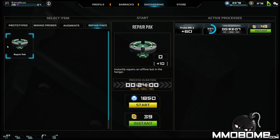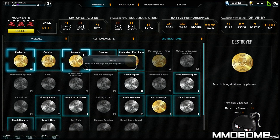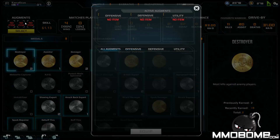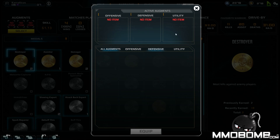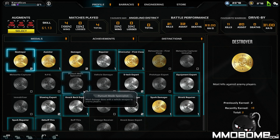There are also repair packs here — these repair an offline bot in the hangar. You can craft these or just pay Relics to instantly revive your bots. There are actually two different ways you can pay with Relics to revive bots, which seems a bit redundant. There are also overall augments that affect all your characters, not just each one individually.